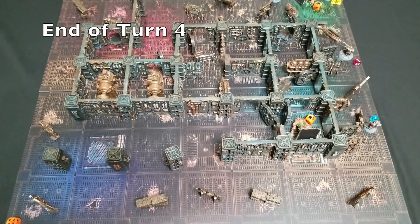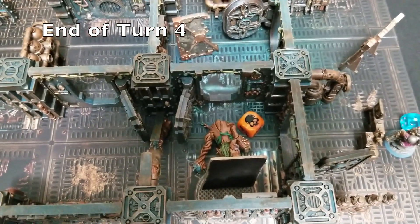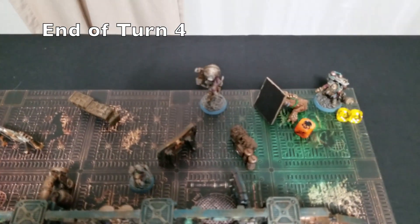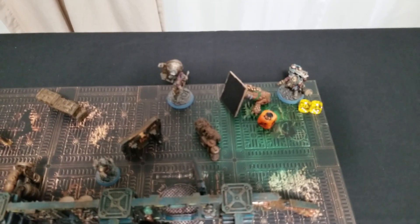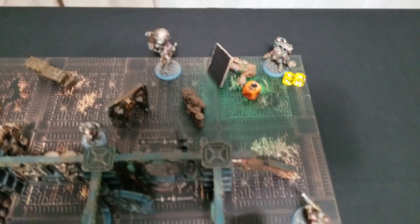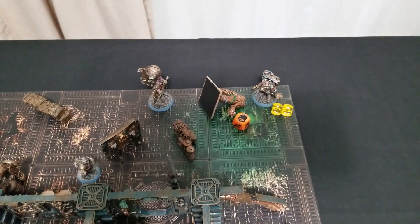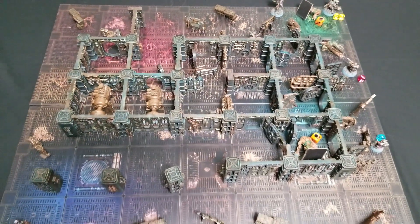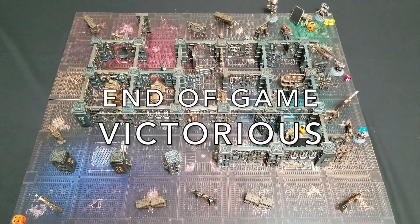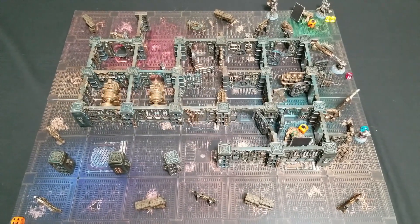At the end of turn four, Kazgan Drak Skewer had no problem landing the last hit on one plant mutant. He then used his point-to-point teleport to move across the battlefield in case extra help was needed. I stole the initiative, and Dead Eye Lund opened fire and finished off the very last plant mutant, ending the challenge in victory for Thundrix Profiteers. Game over — Thundrix Profiteers win!